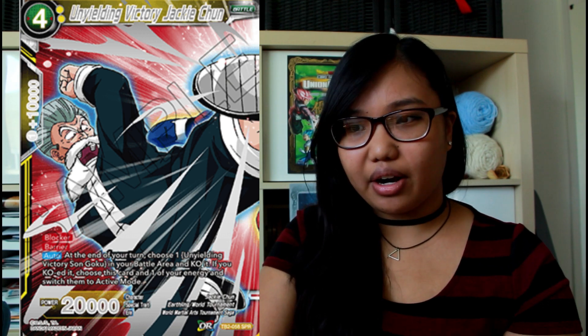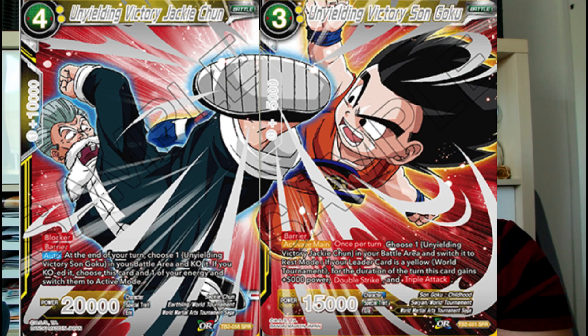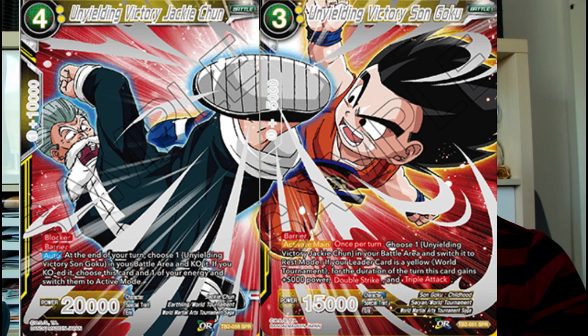Unyielding Victory Jackie Chun is a blocker with barrier. At the end of your turn, choose one Unyielding Victory Son Goku in your battle area and KO it. If you did, choose this card and one of your energy and switch them to active mode — so you have energy to defend, and you have Jackie Chun as a blocker if you really need that defense. That's a look at all the cards for our SPR set — eight different SPRs in total. I don't know what the pull ratios are going to be like, but I'm really hoping to get that Pan. It's double the SPRs of anything we've had so far, so I'm really excited to open my boxes.